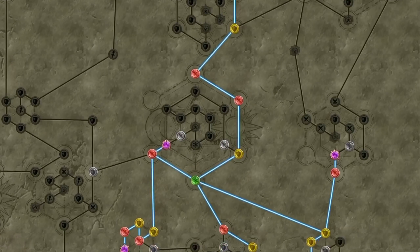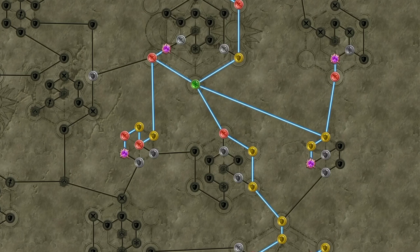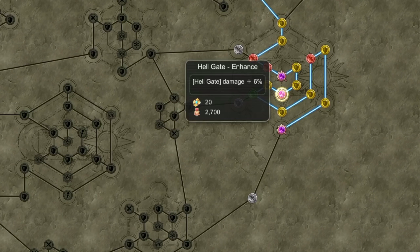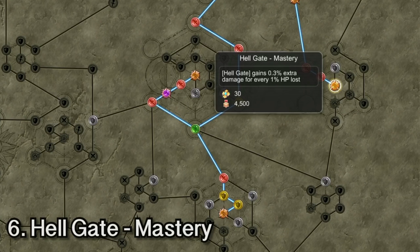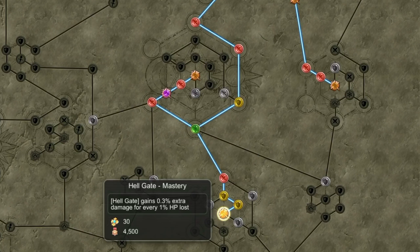Next, we have 2 sets of Hellgate runes. Hellgate Enhance gives an additional 6% damage for Hellgate — there are 6 runes for this, giving 55% additional damage. Lastly, Hellgate Mastery gives 0.3% extra damage for every 1% HP loss; there are 3 runes for this, giving 0.9% extra damage for every 1% HP loss.